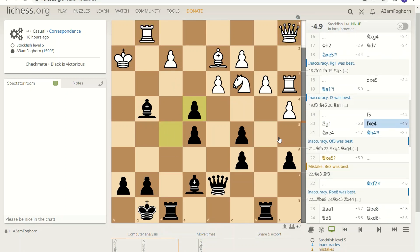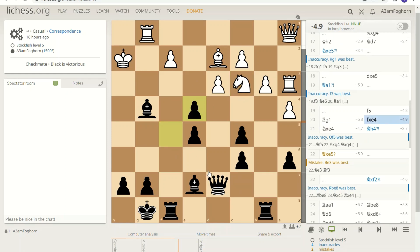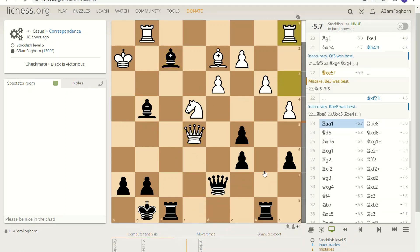I want to get my pieces working together now. Going back, I should be looking to get these major pieces lined up, because remember one piece by itself can't do much — even the queen. I missed it but I do get there eventually. I have to be careful because I realize that this knight does control that square.